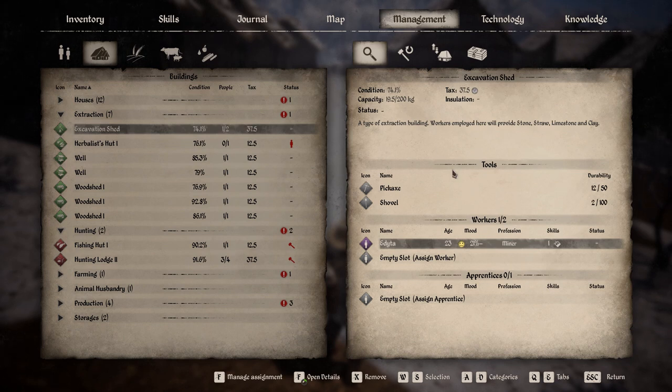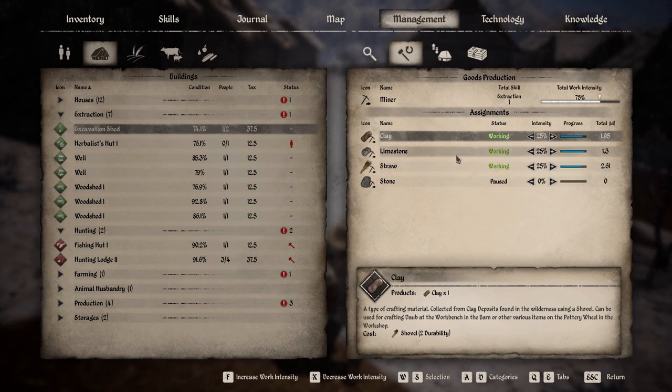Let's look at the excavation shed. If you click the hammer with the circle, you can see I've got them working at 25% extracting clay, limestone, and straw. I don't need stone at the moment because I haven't built any stone walls yet, but that will come as I go towards end game. Don't forget - assigning tasks is important, and it's a couple of tabs in before you get to that point.